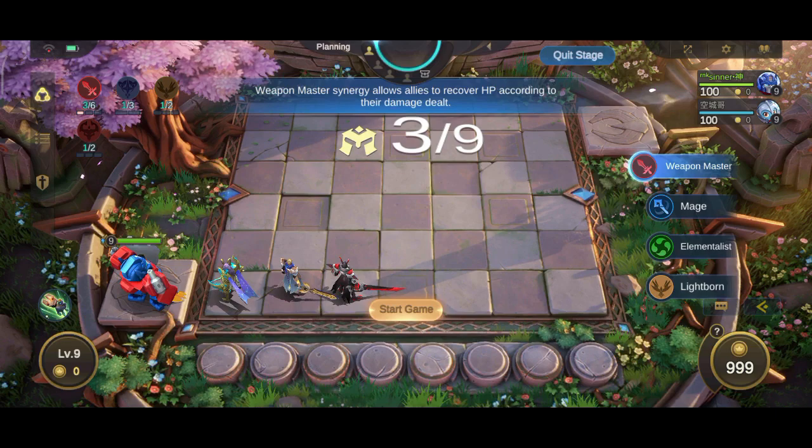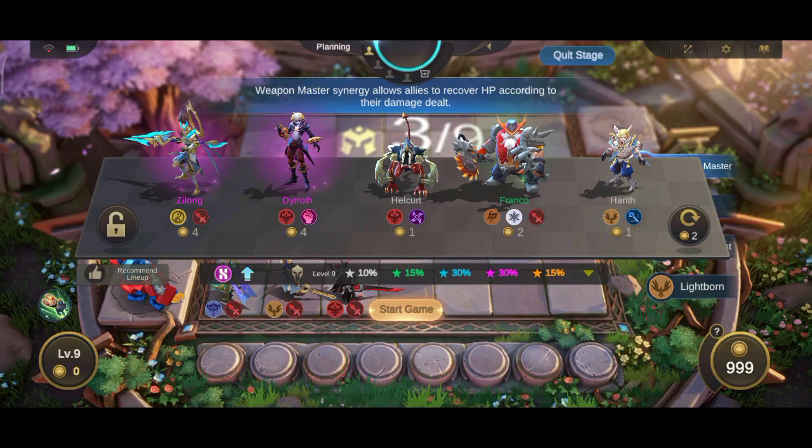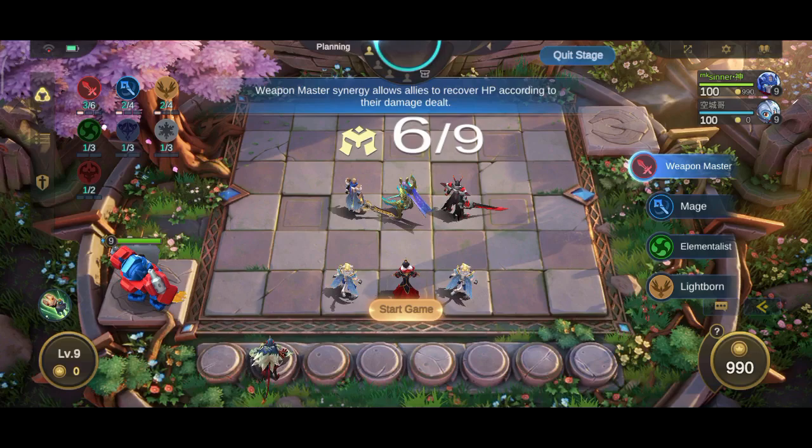Positioning — one of the most important but unspoken aspects of Magic Chess. The importance of positioning and counter-positioning cannot be stressed enough, as it could be the difference between boycotting the enemy hyper carry or getting completely wrecked. Let's start with the basics.